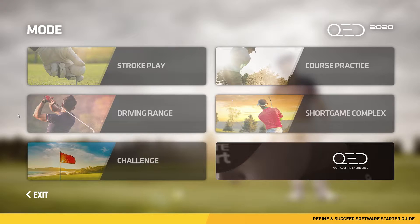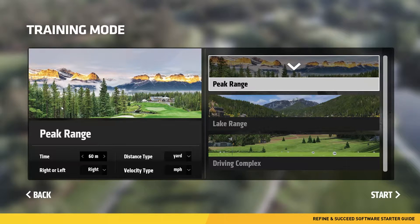Our next mode is the driving range. Once you click on the driving range you can select from three different driving range locations and select your desired settings: time, distance type, right or left-handed golfers, and velocity type. Click start to load the driving range.